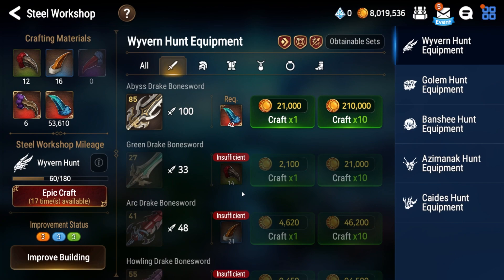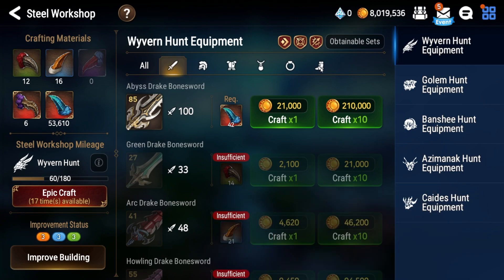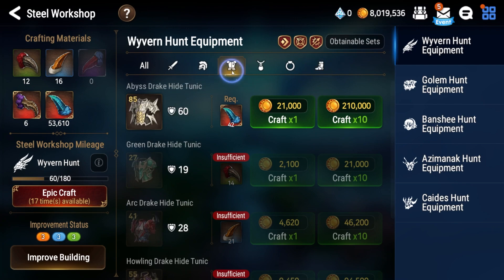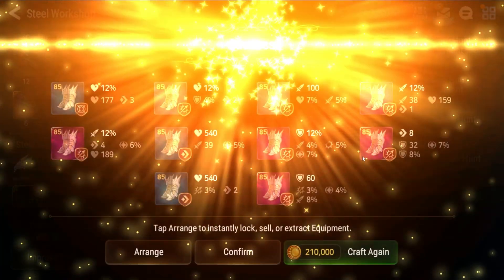When crafting, I like to focus on one side per session so my mind doesn't stray. If you really need boots, only craft boots; if you need chests, only craft chests. This way it's easy to focus on what you're looking for. Truthfully, if you're looking at chests and keep not getting attack percentage, you end up throwing away gear you should have almost kept. But let's get started — I need a lot of speed boots, so I'm going to craft a few.